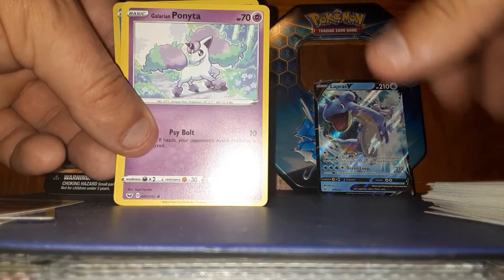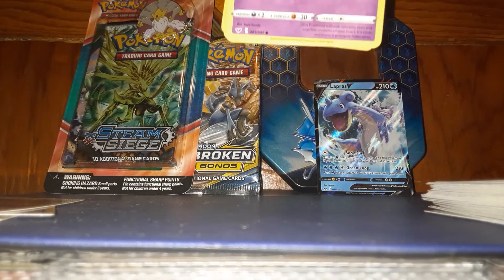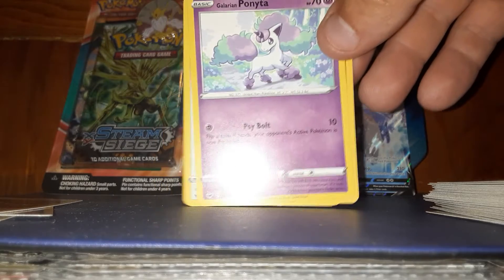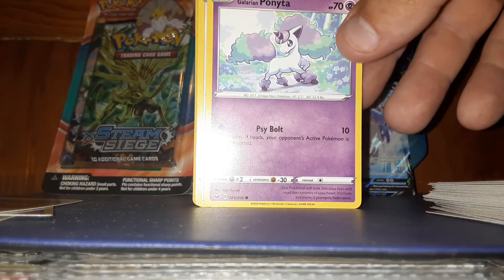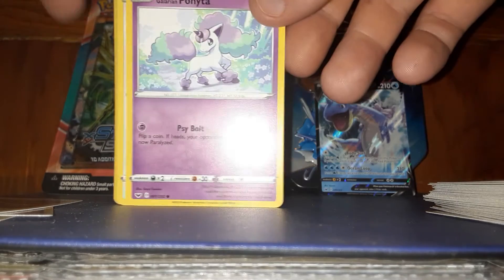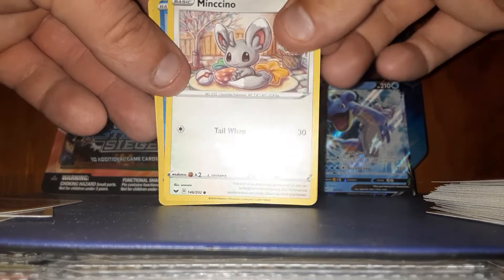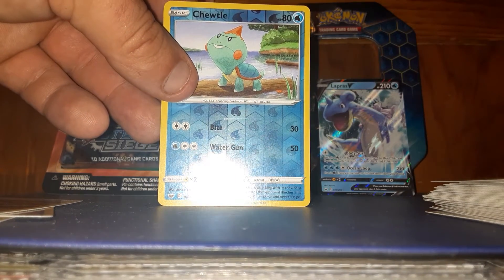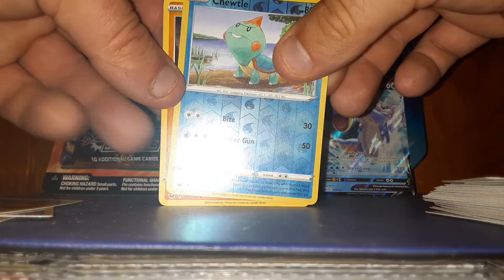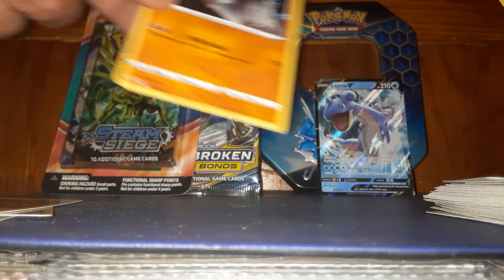Galarian Ponyta — did Ponyta get a little form too, or is that just like a Vulpix? I don't know, but I was going to say if it had a Galarian form also. That's weird. Too tall, and nothing.